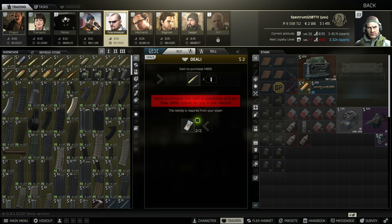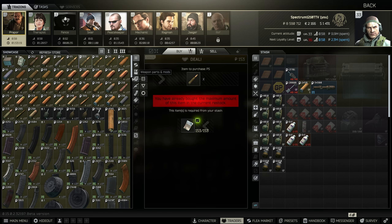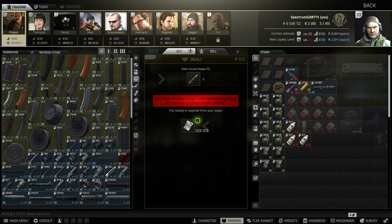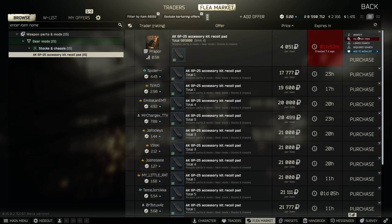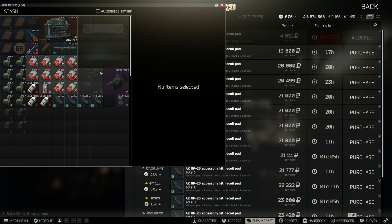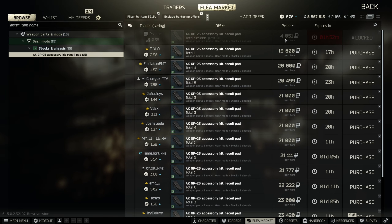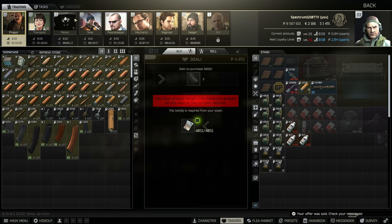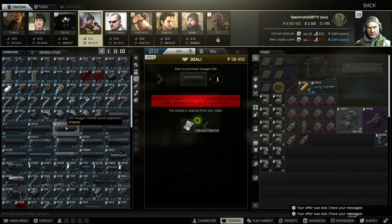Another thing you can sell for money is gunsmith parts. If you know a part is required for a gunsmith task and you can buy it from the traders, it's going to be worth quite a bit of money. One in particular that a lot of people don't have yet is the GP25 recoil kit for the AKs — you can buy it after Gunsmith 6 and sell it back for a huge markup.